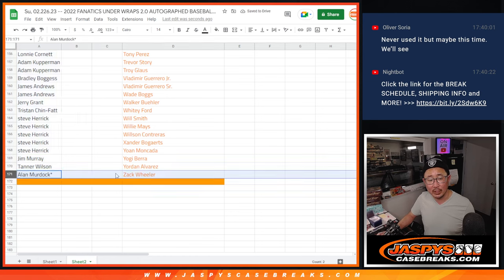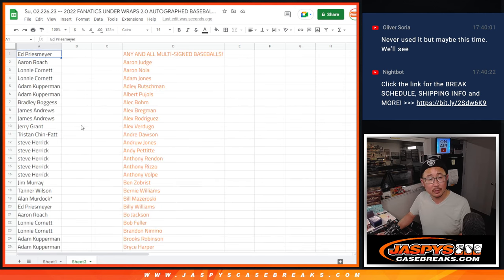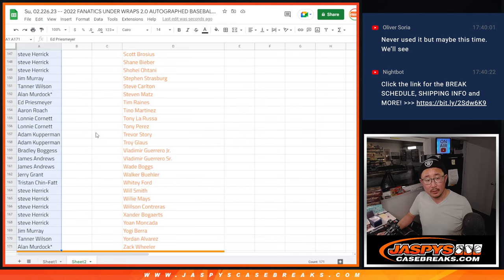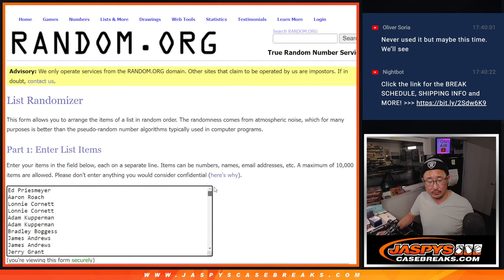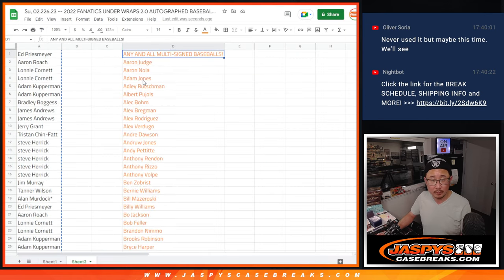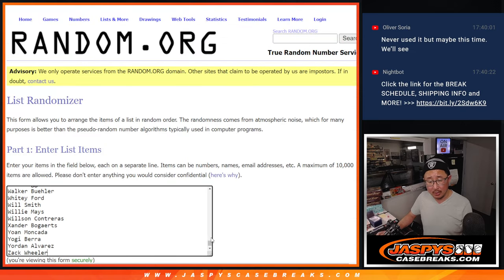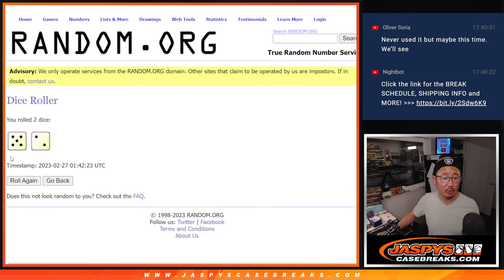So we get to 171 for both lists. There's the full list of your names, and there's the full list of the players' names plus the any and all multi-auto baseball spot. Good luck. Let's roll it, randomize it — five and a two, seven times each.